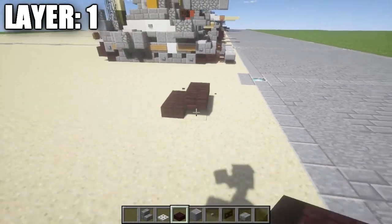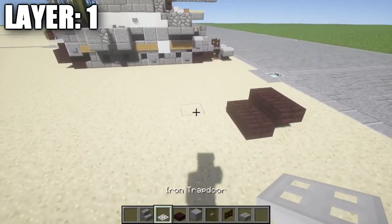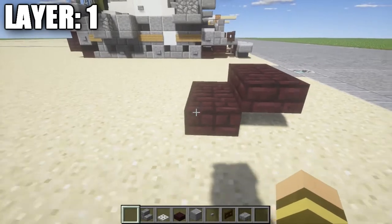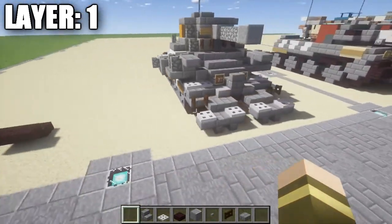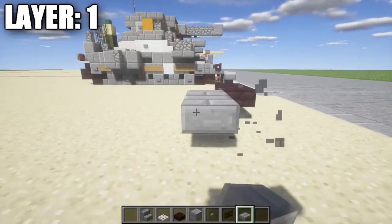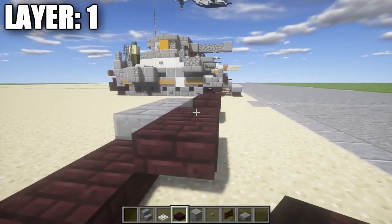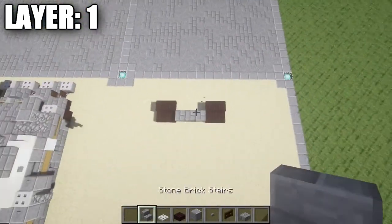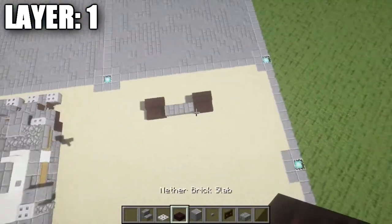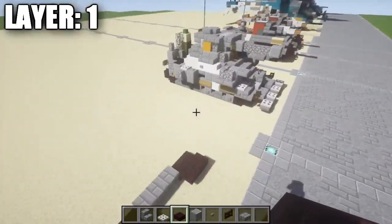We then want to go ahead and take our stone brick top slabs and place down a row of stone brick top slabs coming off of the narrow brick half slabs. On this side we're going to do two narrow brick half slabs and then two narrow brick top slabs just like that. So you can see here you have the inside of the tank, the bottom of the hull, and the two tracks on either side.